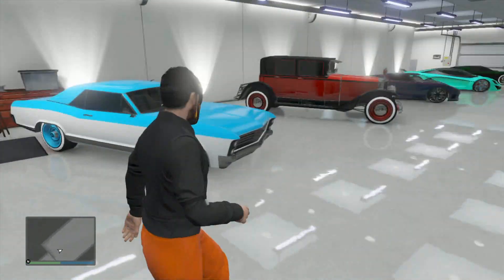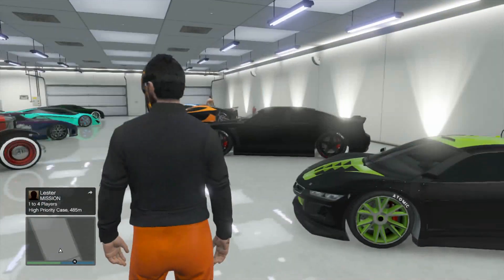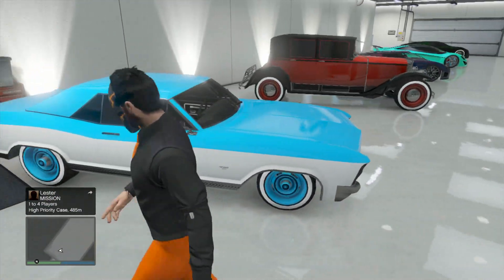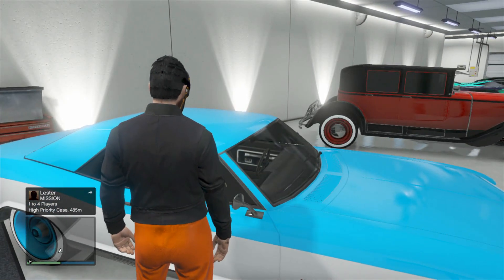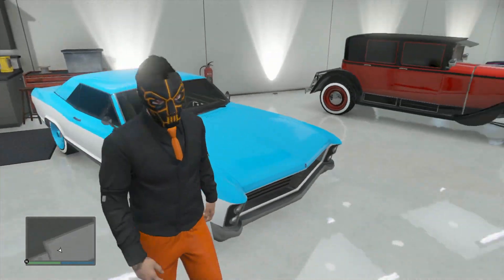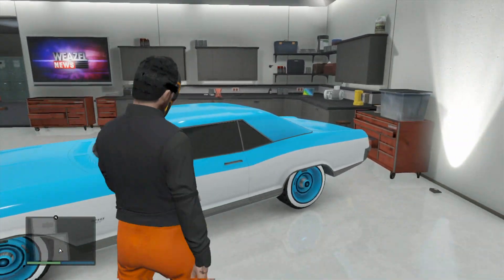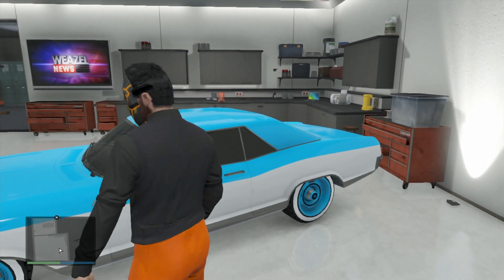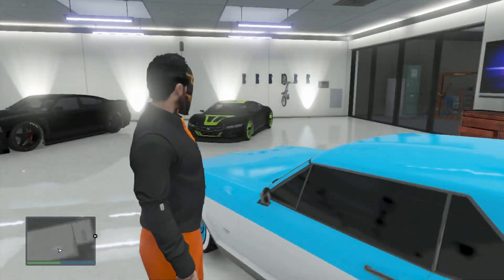Some of these cars did have nitro on them back in the day when nitro was here. We're going to start right here — this is the Buccaneer. I think this is Kiflom; I think this is actually a modded color that you can only get from being at your crew color. This one did have nitro, but unfortunately it's gone now. It's just a cool classic car to ride around in. This is pretty much the only time I ever take it out, if I'm just chilling with friends.